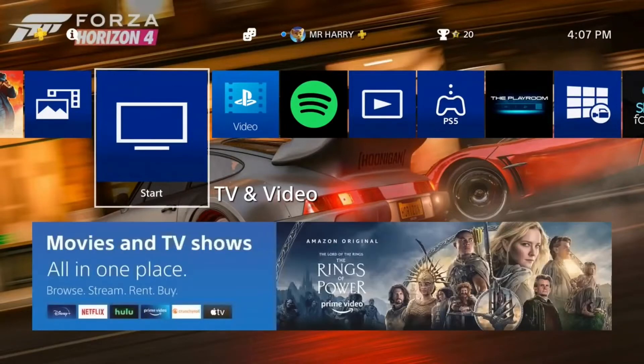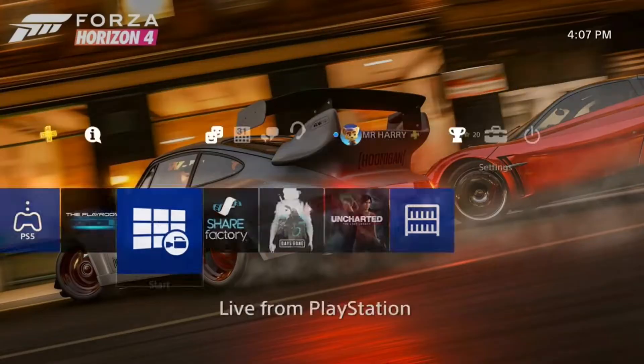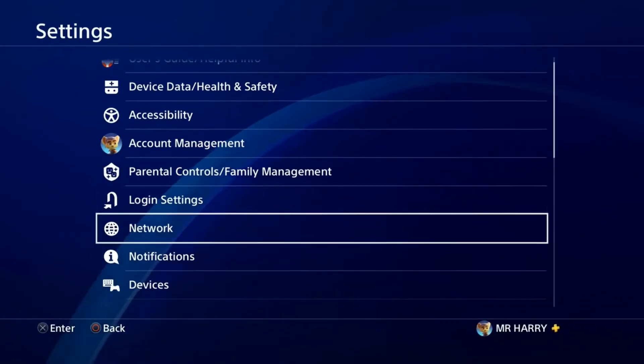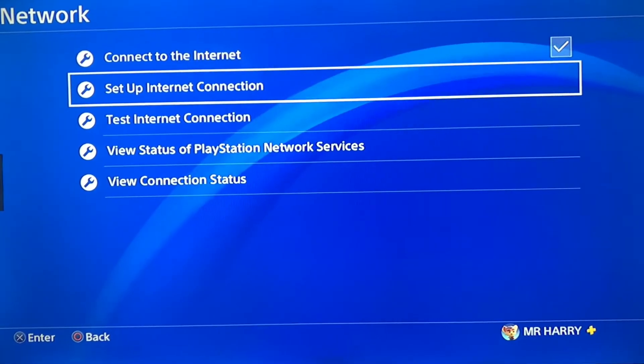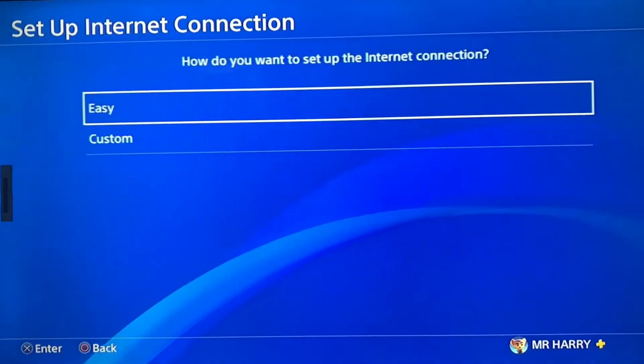Hello everyone, this is Arya and today I'm going to show you how to fix error MW-31246-6. It's a DNS problem, a network problem. You can just go to the settings, there's account settings, go to the network, and tap on the network and then set up internet connection — just tap on it.